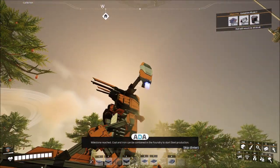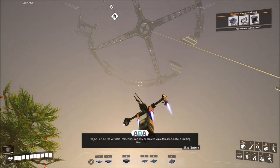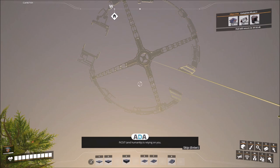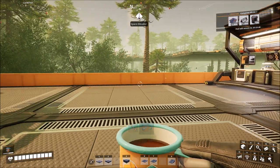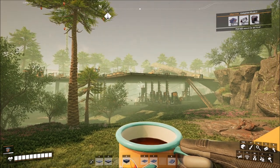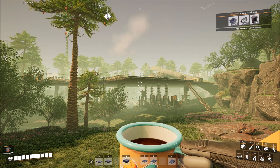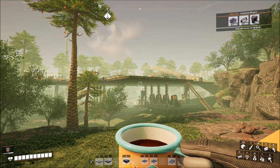Milestone reached! Coal and iron can be combined in the foundry to start steel production. Project part number 2, the versatile framework, can only be created via automation, not at a crafting bench. Delivering these to the space elevator is essential to complete phase 2 of Project Assembly and save the day. I'm going to have to do some exploring to figure out how to get to my best coal site - I'll do that a little bit later. Right now we've got a nice factory set up and we're on our way to completing phase 2. I am Dennis, I am the Paleo Gamer, and we have been playing Satisfactory 1.0 - I will talk to all of you next time.